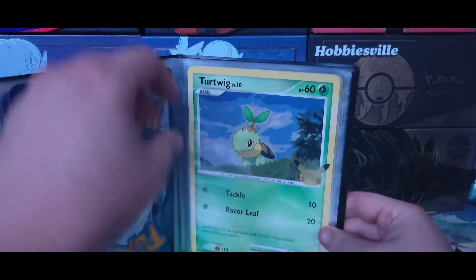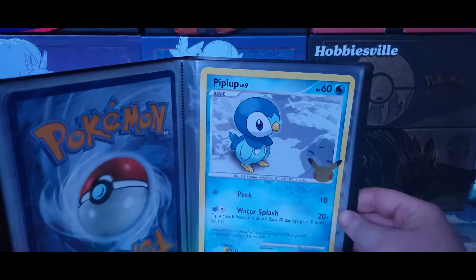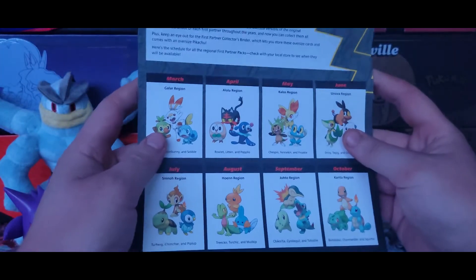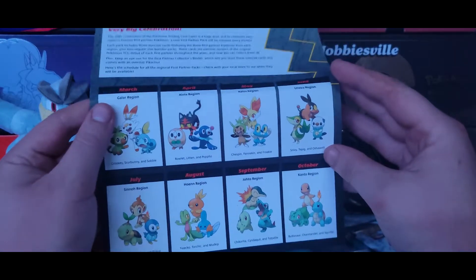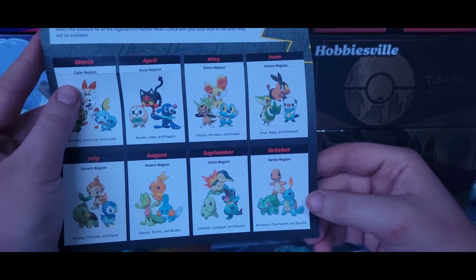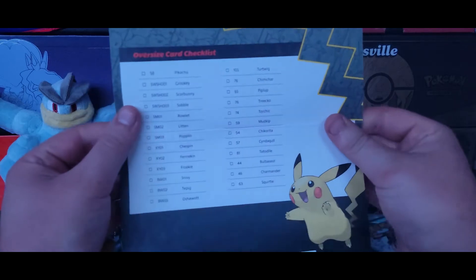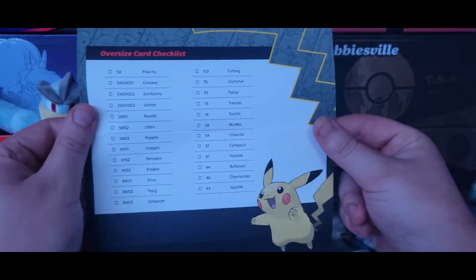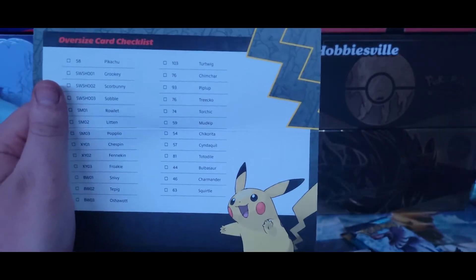There we go — there is Turtwig, a little bit off-centered on the symbol, Chimchar, and Piplup. I cannot wait for the rest of these cards to come out. We're going to have the Hoenn region with Torchic, Treecko, and Mudkip. September is going to be the Johto region — Cyndaquil, Chikorita, Totodile. October we're going to have the Kanto region, which everybody is trying to get. I have purchased a subscription, so I am going to get all of these cards.